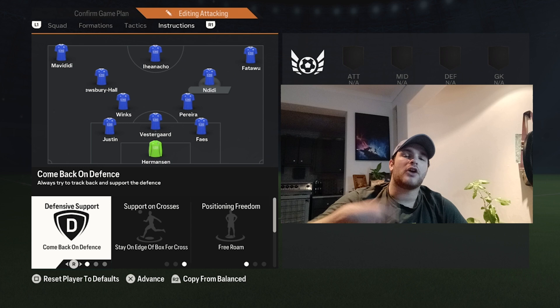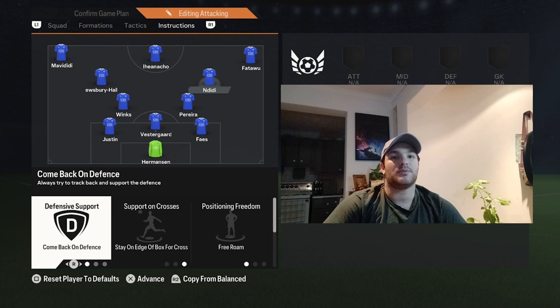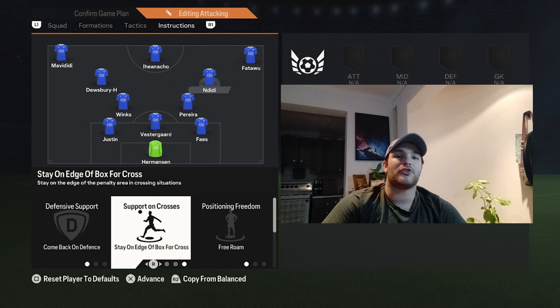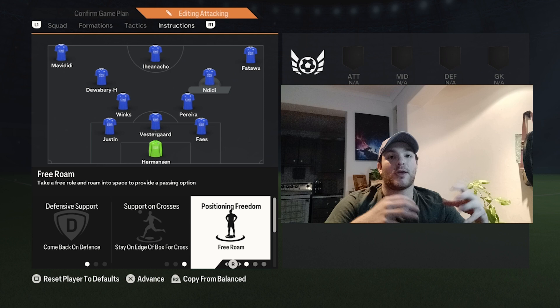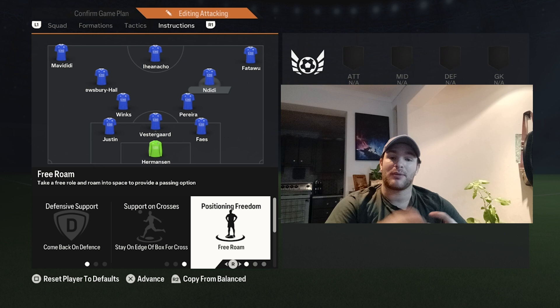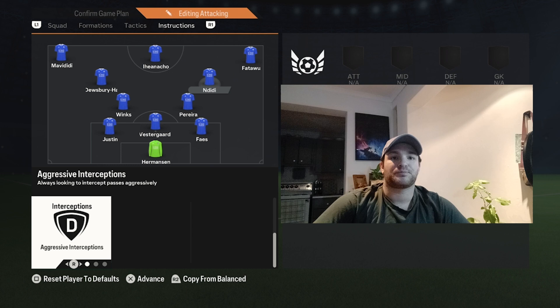Wilfred Ndidi in the other number 10 role is set to come back on defense with a slightly deeper starting position, helping Winks and Pereira. His support on crosses is set to stay on the edge of the area to rotate the ball into better positions. He now also has free roam, allowing both number 10s to occupy half spaces, drawing players out of position and opening up spaces for attackers.